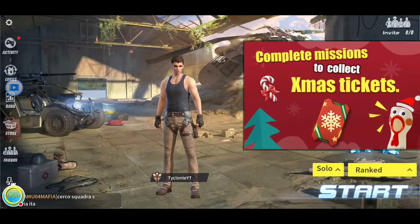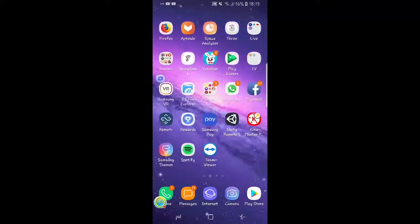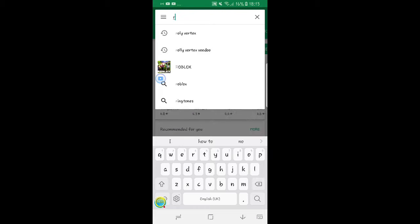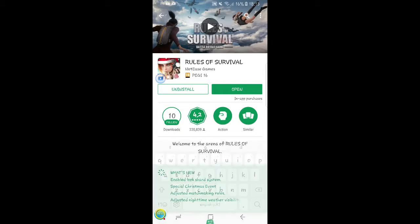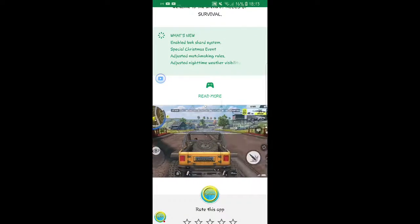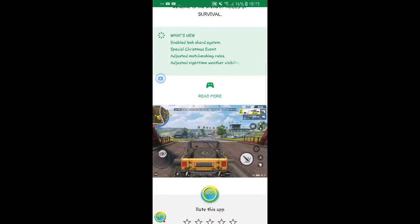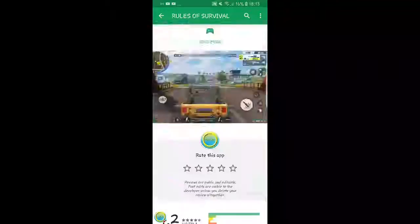Welcome back to another video. I'm going to be teaching you how to get PUBG on the iPhone, iPod, or any Android, iPad, anything you want. All you got to do is go to the App Store and search up Rules of Survival. PUBG and Fortnite are pretty much the same thing — you get this exact game here. It's pretty much PUBG: you can drive cars, and the graphics are really good for an iPhone.